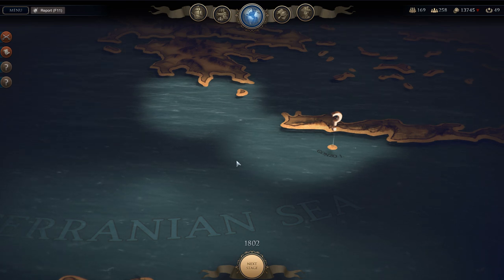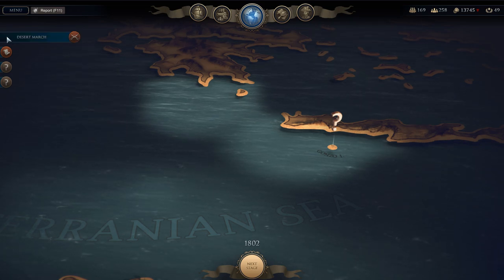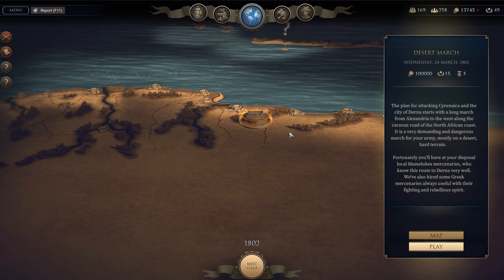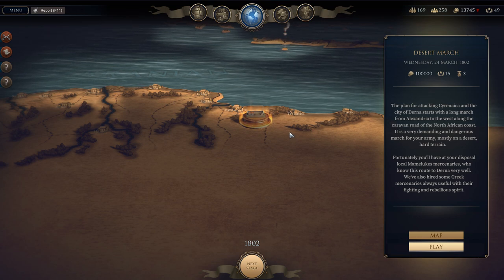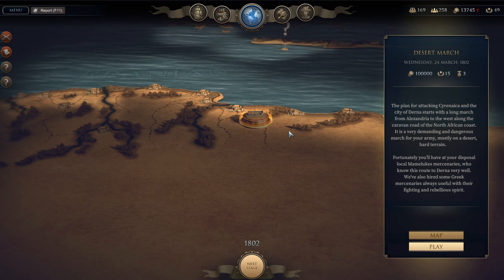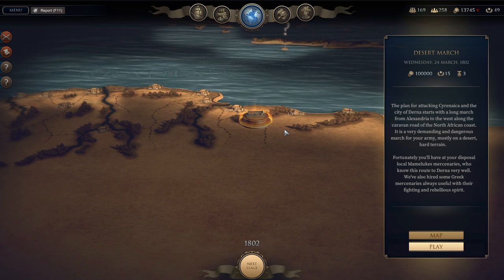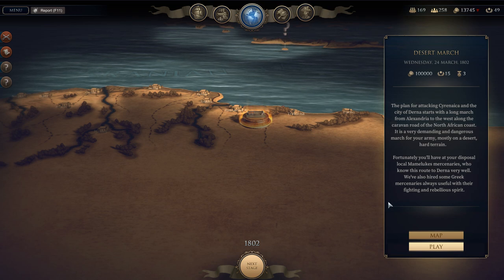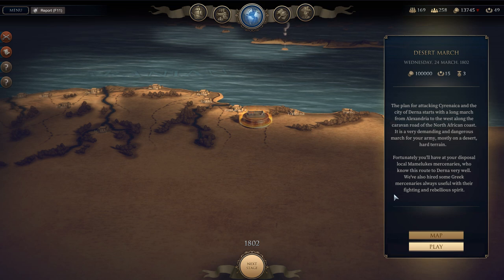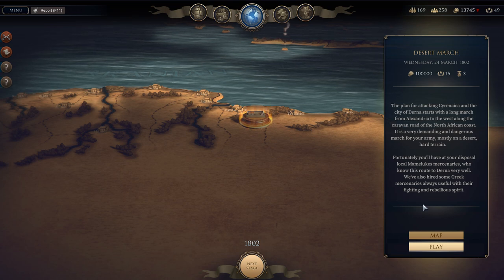Hey guys, Stav here and welcome back to Ultimate Admiral Age of Sail. In this episode it looks like we're going to do a land battle. We have to do the Desert March. The plan for attacking Cyrenaica and the city of Derna starts with a long march from Alexandria to the west along the caravan road of the North African coast. It's a very demanding and dangerous march for your army, mostly on desert hard terrain. Fortunately, we'll have at our disposal local Mameluke mercenaries who know the route to Derna very well. We've also hired some Greek mercenaries, always useful with their fighting and rebellious spirit.